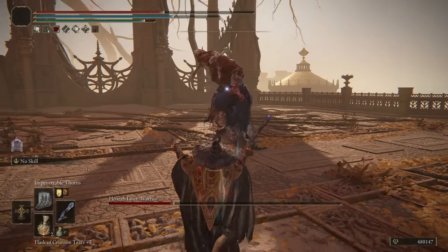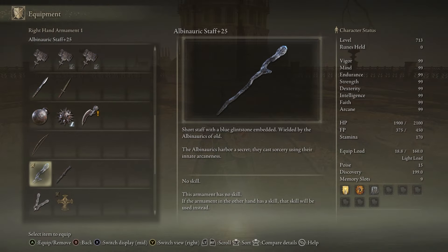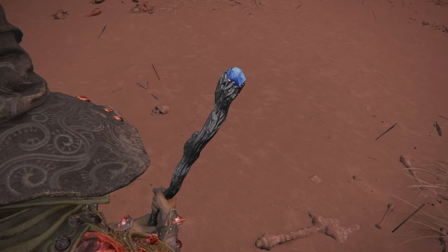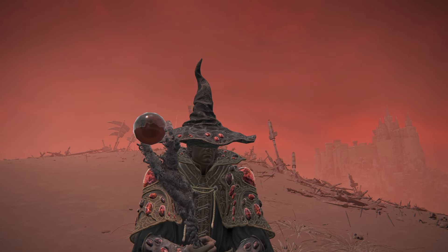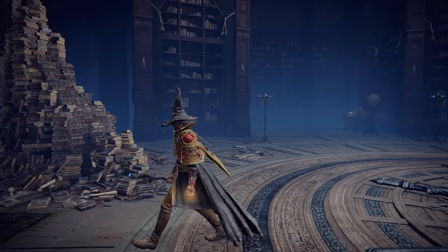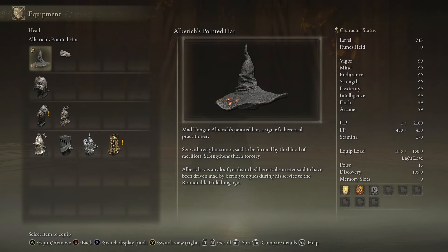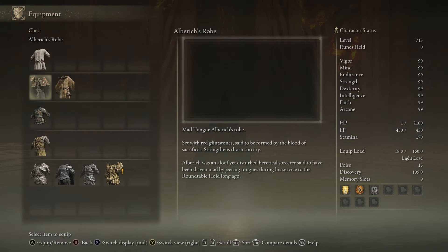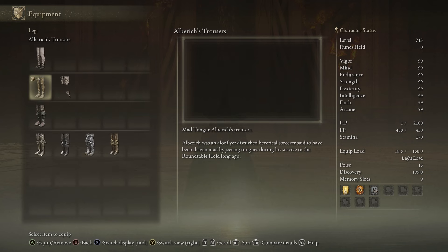To make the most out of this spell you'll need to use a staff that scales with Arcane, and for that we have the Albinauric Staff that can be looted from Volcano Manor and upgraded to plus 25, or you could also get the Maternal Staff from Count Ymir. When it comes to fashion, you'll be rocking Alberich's set that can be looted as soon as you reach the Fortified Manor in Liurnia. Each piece of this set will increase your damage by 6% as long as you don't use the altered versions.